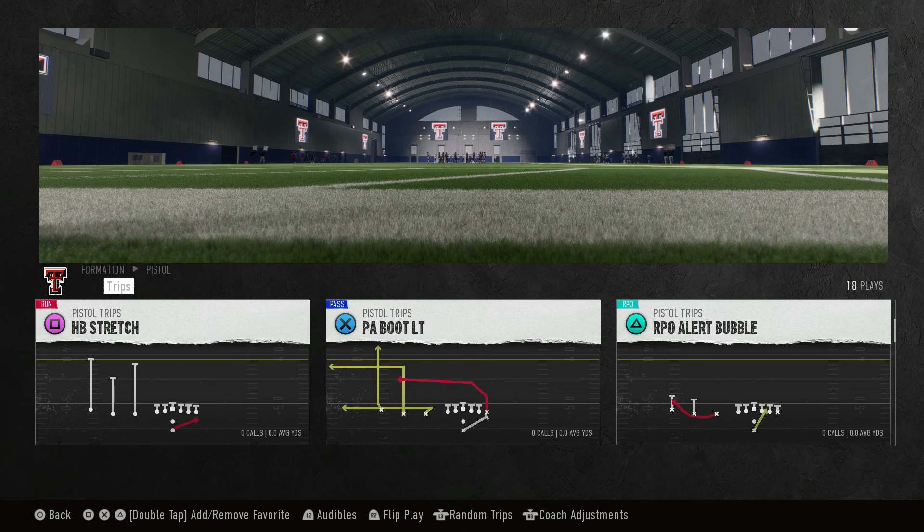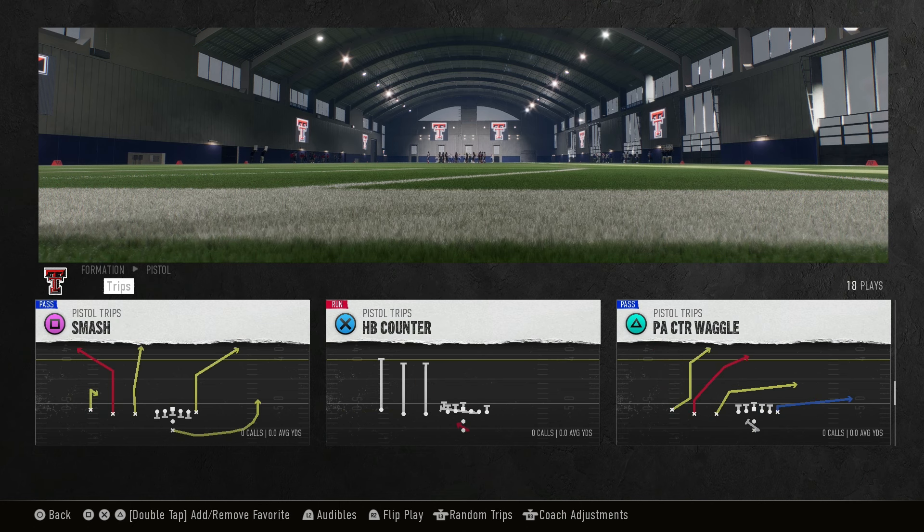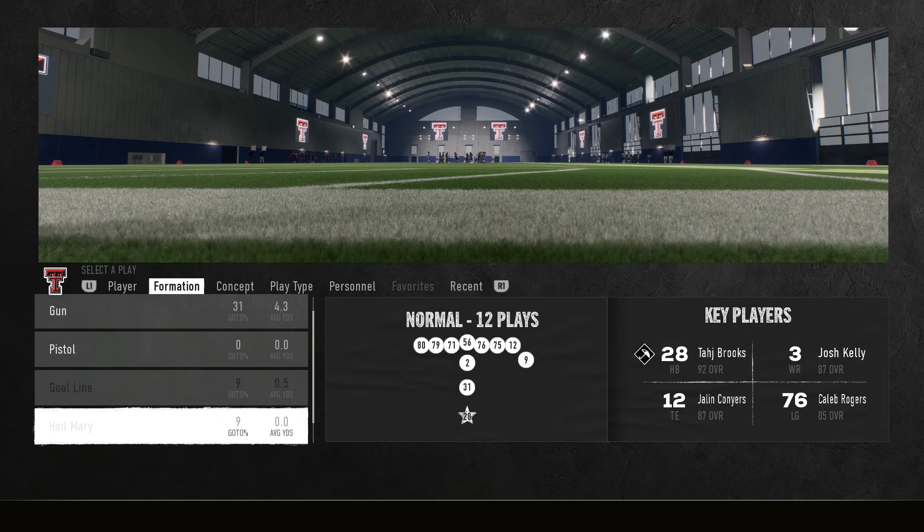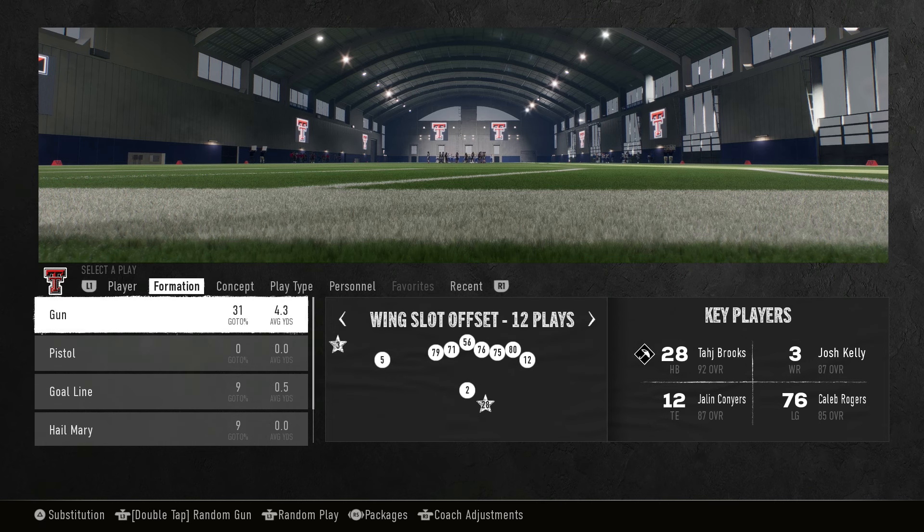So if you need a little pistol, you got at least some plays to work with. There's a lot of run, play action, and RPO built on top of that, with same-side reads because you got three wide receivers to the left. But that's it — just shotgun and pistol, nothing else. We're going to spend most of our time in the gun, starting with the formations. We got wing slot offset, a 12 personnel look with two tight ends.